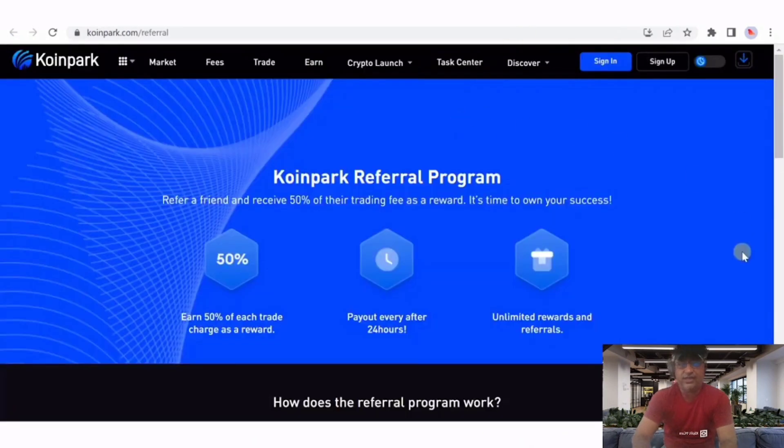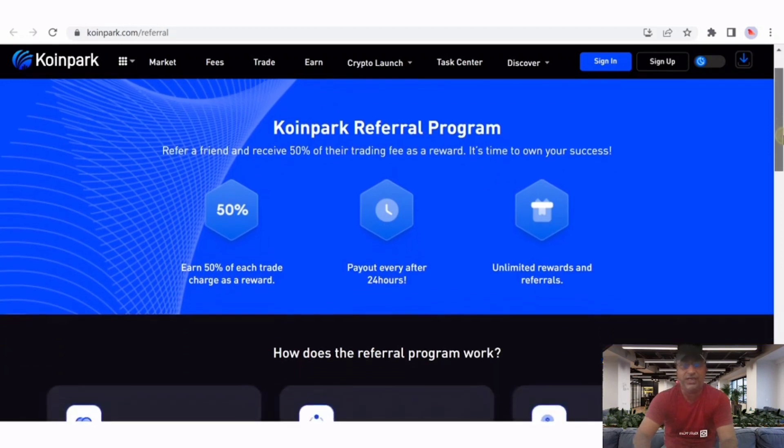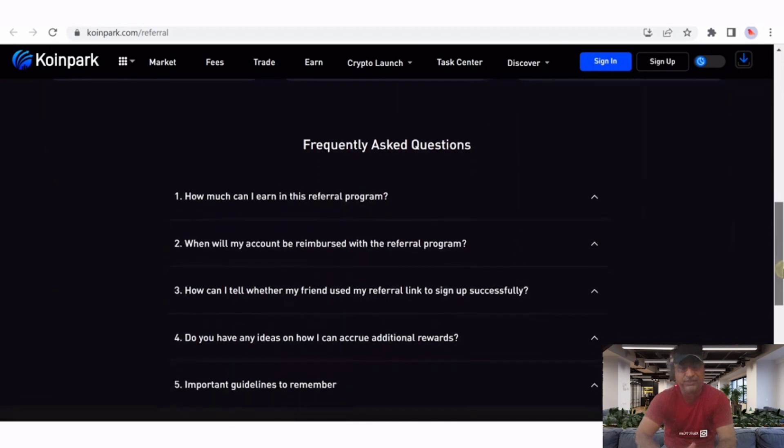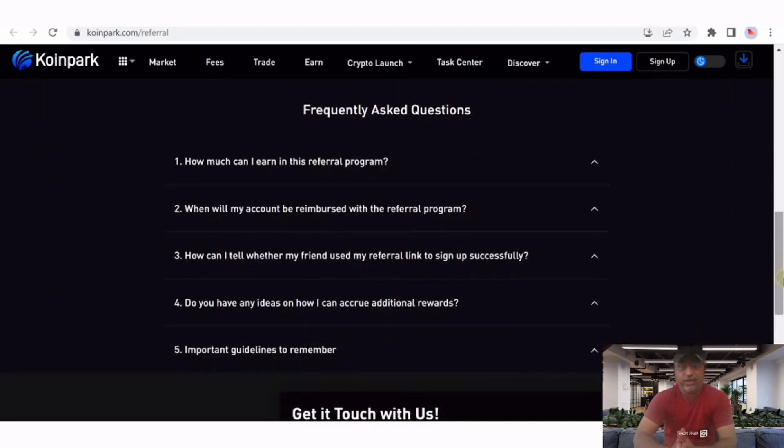The referral program is very important for you — it's a way to earn money. Join the referral program and you can earn 50% of each trade charge as a reward. It's the best opportunity. Go to your referral link, get your link, and share it with your friends to start earning.